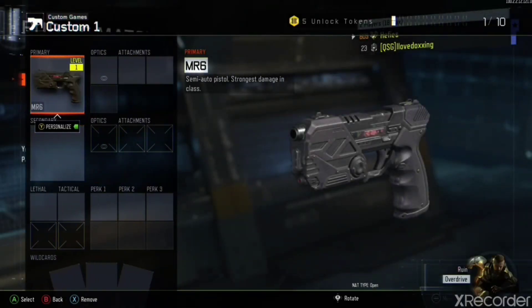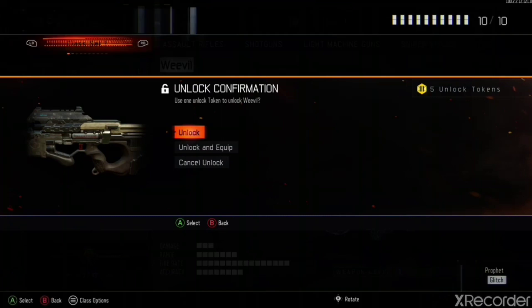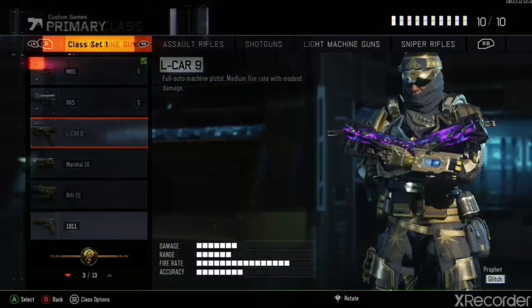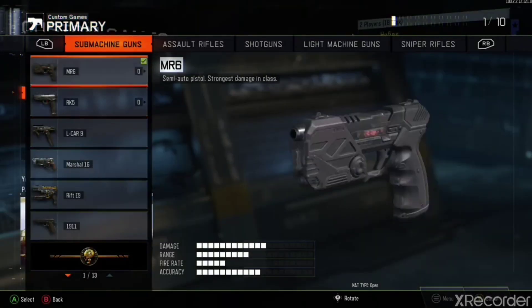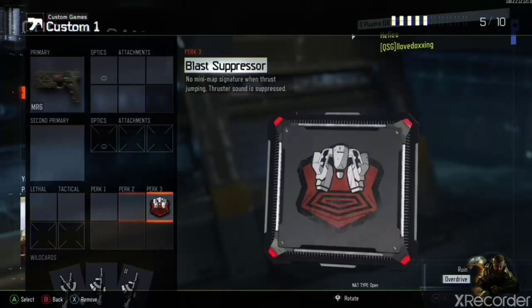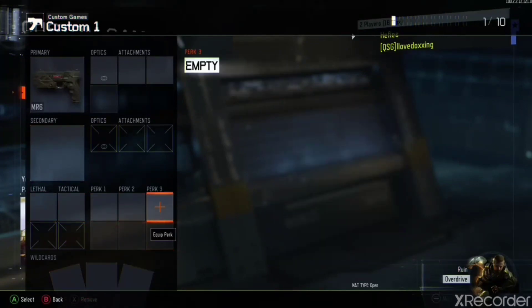Press A again, go to another primary you can unlock, and hover over unlock. With the dummy controller press B, scroll all the way up, scroll down twice, and then scroll all the way up, scroll down twice — should put you in choose class again. Go to secondary, then with pro controller press unlock, and then with dummy controller press B, press B again, and then with pro controller press A on MR6 — it should put it in the class. I just messed up my sniper class but it's alright.